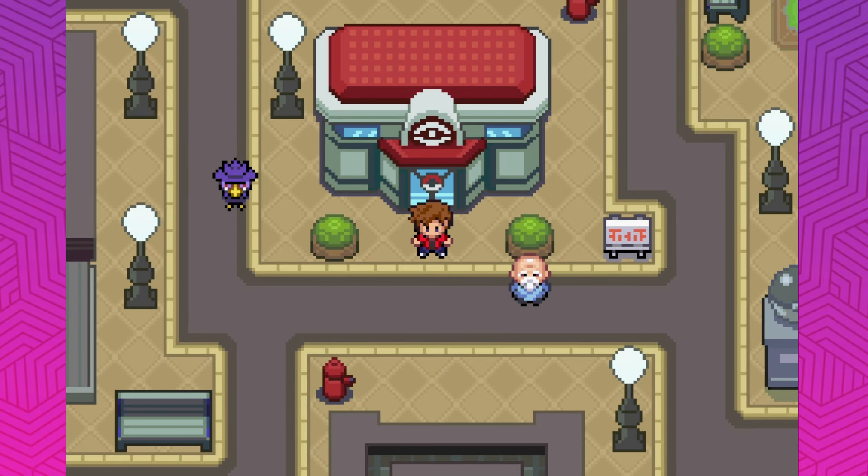Welcome back heroes to some more Pokemon Purple Shine. Last episode we made our way to Crowsville, took down Team Rocket twice, got Fly, and our rival gave us one of the best items ever — we can forget moves. So all the HMs we teach our Pokemon that we have to for the time being, we can get rid of right away, which is great.